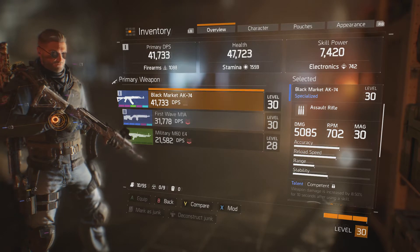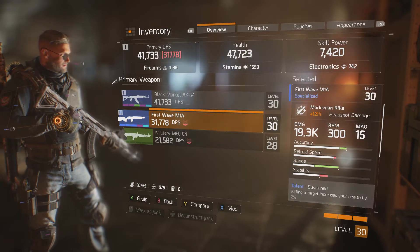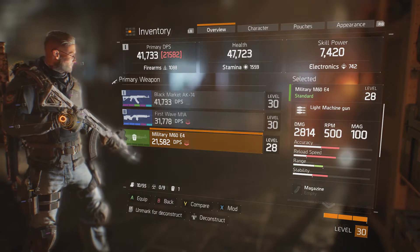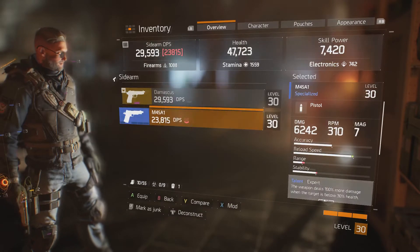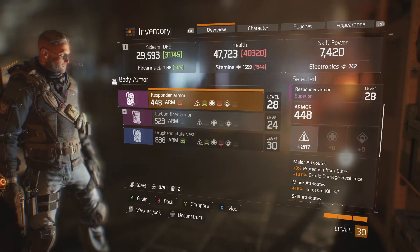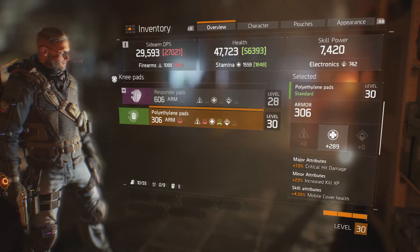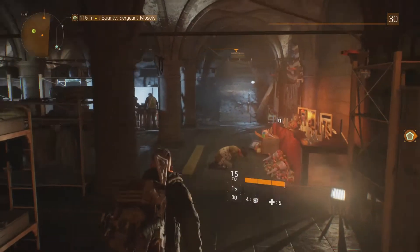Let's have a quick look at what I actually have equipped. My primary weapon is a Black Market AK-74 level 30, and then I've got the M1A First Wave version level 30 gun as well — those are the two I'm using right now. We're going to list some stuff as junk — a couple of pistols and armor. Got a few items I totally forgot about. That's it.